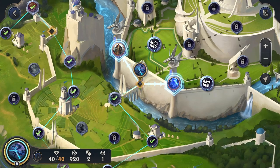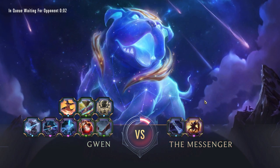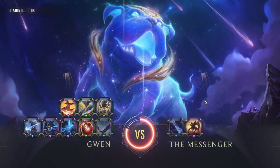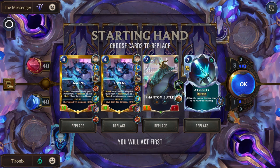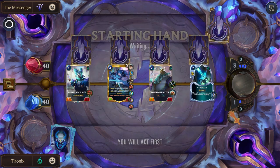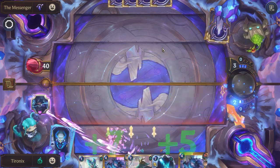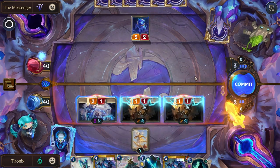Definitely not the speediest build for Gwen, but it is fun to be able to play her in a very different way than normal. Trifarion — always fun. Let's keep going for Champion. The Messenger can be a pain sometimes. We don't need two copies of Gwen, but we'll hold on to the Butler and the Atrocity.